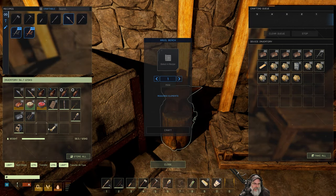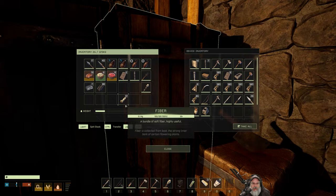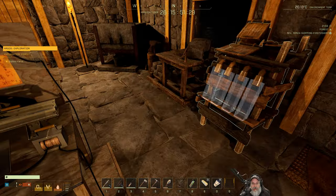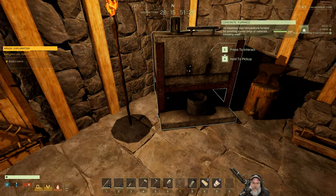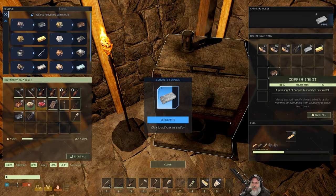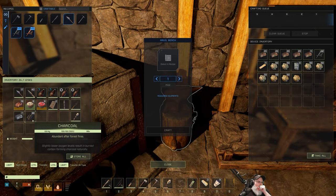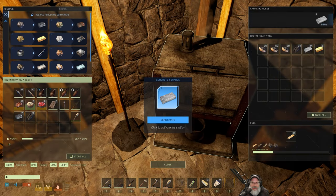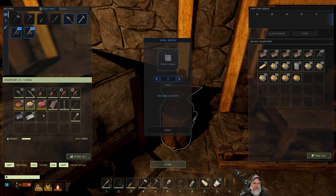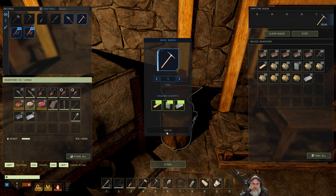Let's put all this stuff back in the anvil for now. I'm not going to get rid of the stone forge - we might need it again or want two forges going. Let's put this charcoal back in here. We have enough ingots now - let's go to the anvil and make ourselves a steel pickaxe. Boom baby!